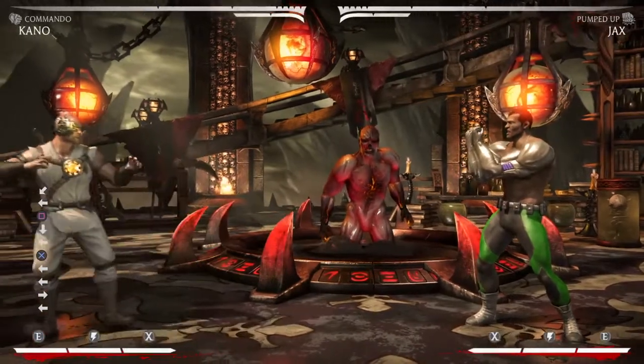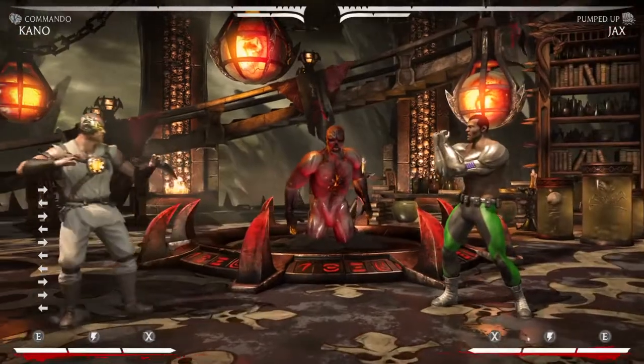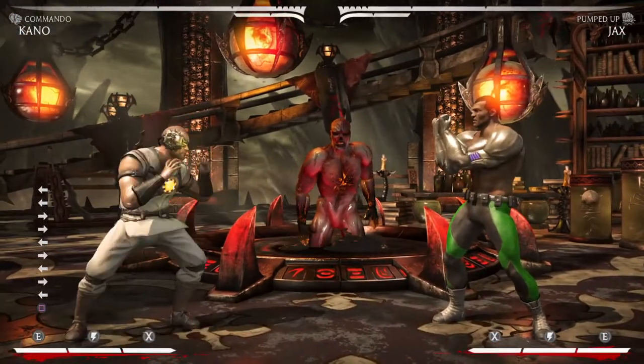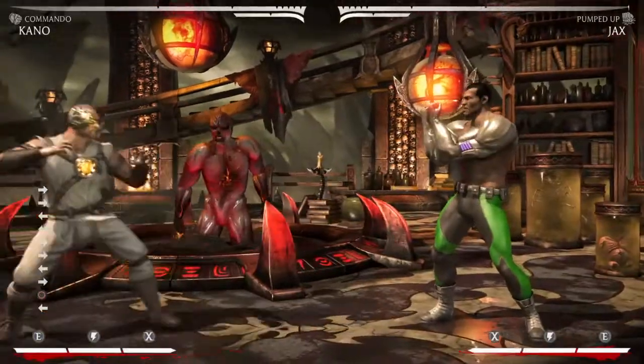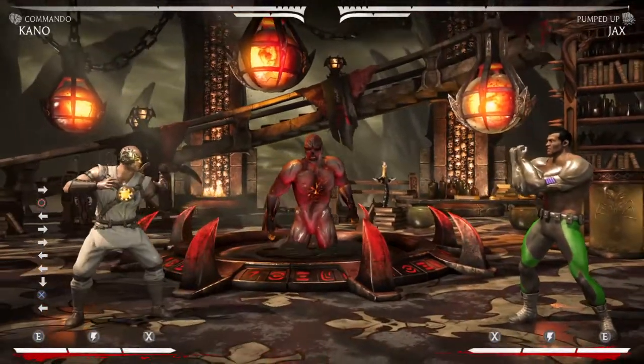You powerbomb your way to a victory. You lose the mid-knives from Cyber and the 50-50s from Cutthroat, and you gain this sort of more mind-game Kano. There's still guesses involved, just like 50-50s, but there's more mind games to Commando Kano than his other variations.